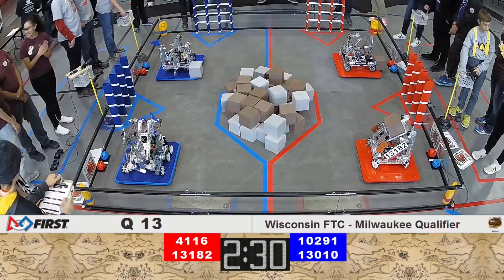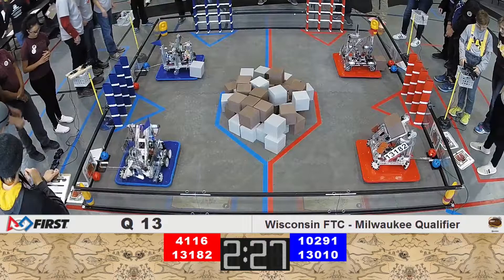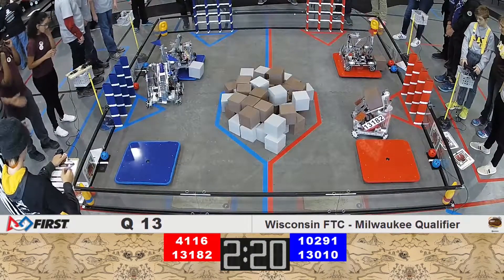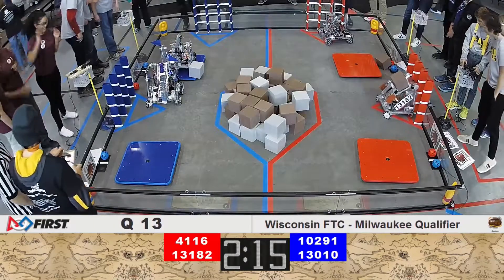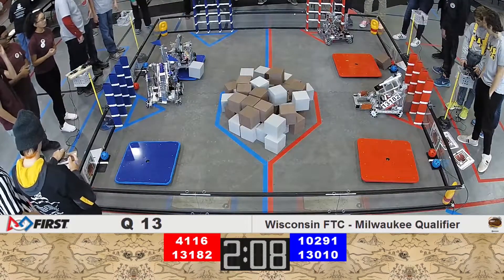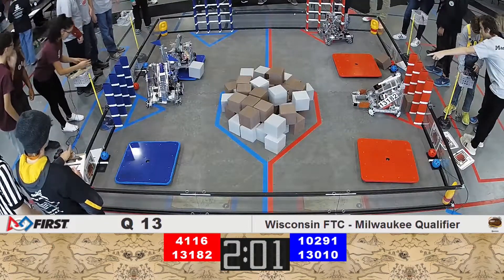For the autonomous period, in three, two, one, go! Looks like 13-1-0 knocks off a jewel and drives off their balancing stone into the parking zone. Over on the red alliance, team 13-1-8-2 is looking to score that glyph into the crypto box, which they successfully have done, and they have parked in the safe zone. Shorewood Robo Hounds also helping out their alliance by knocking off their jewel for points.